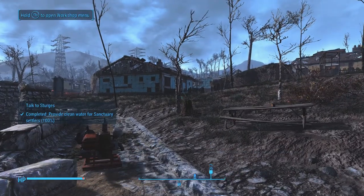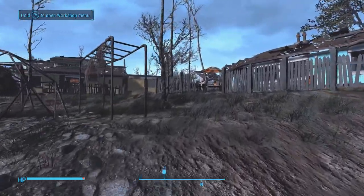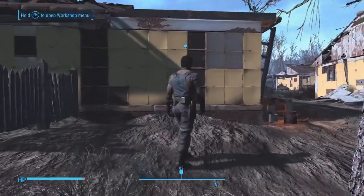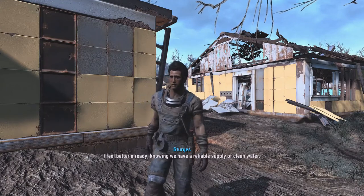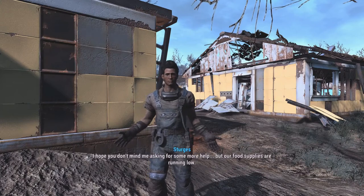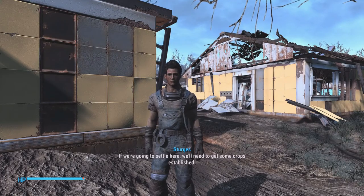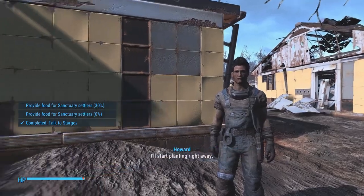There's the man — we got water now. I feel better already knowing we have a reliable supply of clean water. I hope you don't mind me asking for some more help, but our food supplies are running low. So if we're going to settle here we'll need to get some crops established. I got you covered there. Good deal — fresh from the Grey Garden.